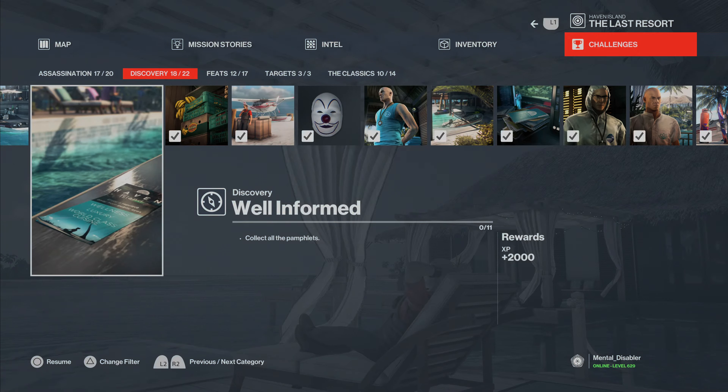Hey everyone, welcome to another Hitman 3 easter egg video, sponsored by rageworks.net. We are on Haven Island again, and we're going to combine the Well-Informed discovery challenge along with the Sleeps with the Fishes feat to create a Musetta.